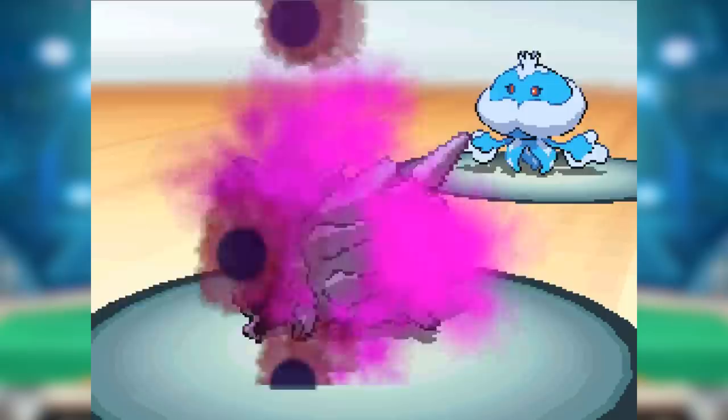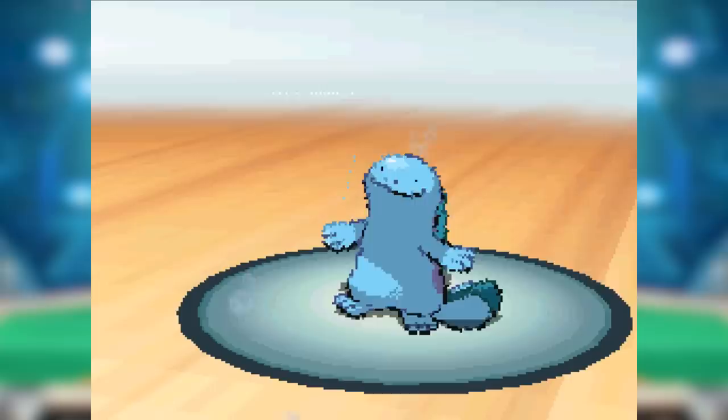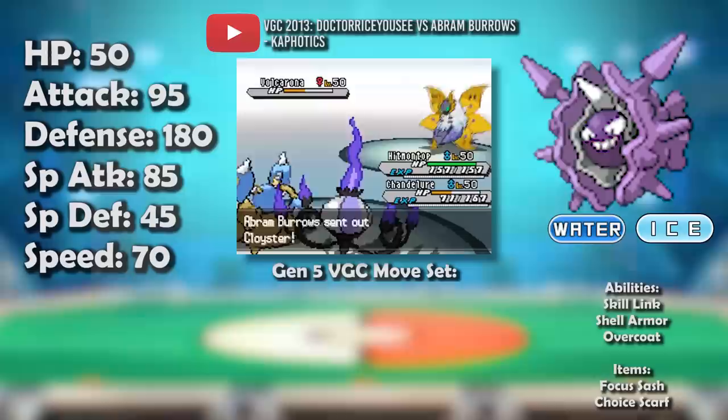Rotom-Wash could Thunderbolt Cloyster into oblivion, and the two jellies Jellicent and Tentacruel could try to burn Cloyster with Scald, or go for straight-up status with Will-O-Wisp or Toxic. Finally, Slowbro and Keldeo could tank through the endless barrage and go for the special defense stat. Special mention should be given to Quagsire, who was fully unaware of the Shell Smash boost. Now that's a lot of answers to Cloyster, but the ease with which Cloyster set up and its terrifying power meant it was still an amazing threat in Overuse. The once defensive powerhouse, now performing admirably on the offensive end of the spectrum. In fact, Cloyster was so powerful it could even perform as a sweeper in Ubers sometimes. Now that's a reason to smile.